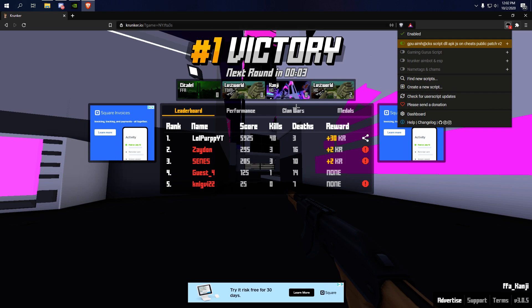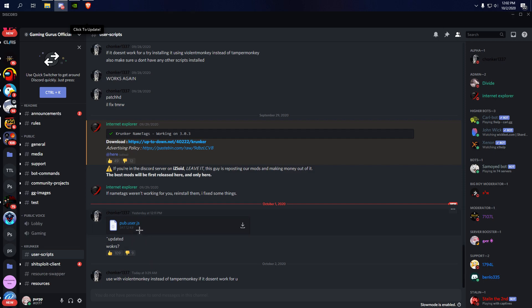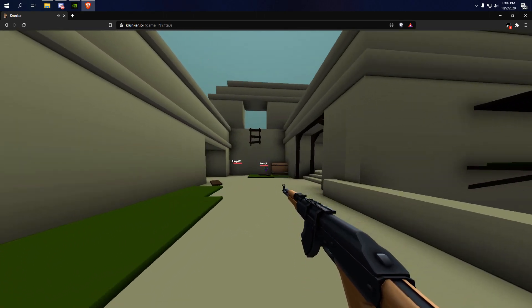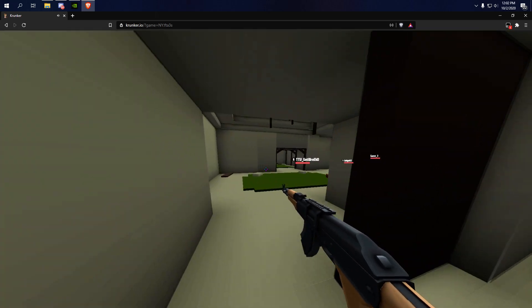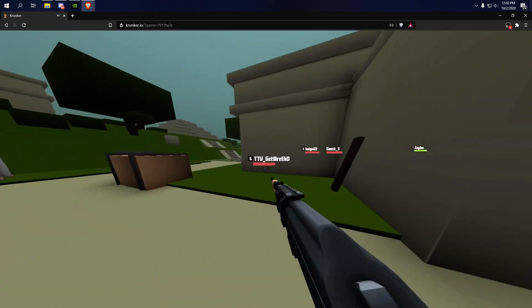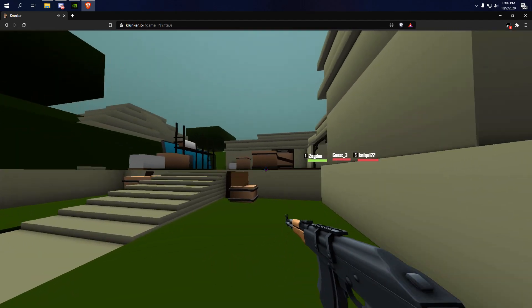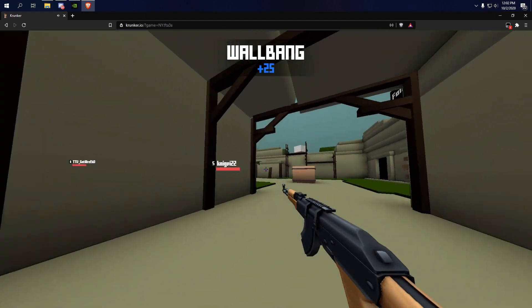If something isn't working — like the aimbot — join the Discord and ask the creator of these hacks, or there'll be an updated version available there, since they'll most likely update after the game patches. As you can see, I can see people through walls — super easy. I just shot somebody through a wall.